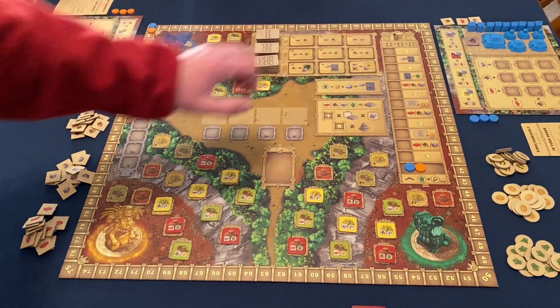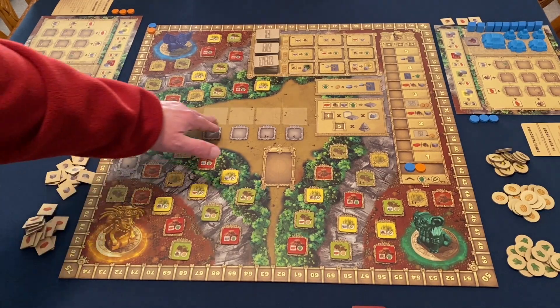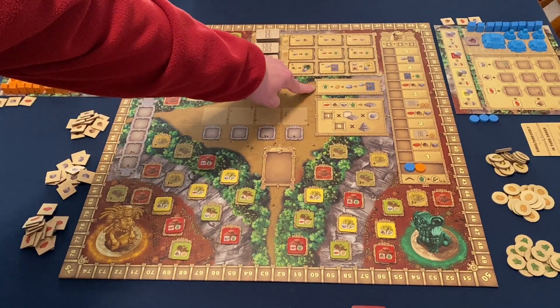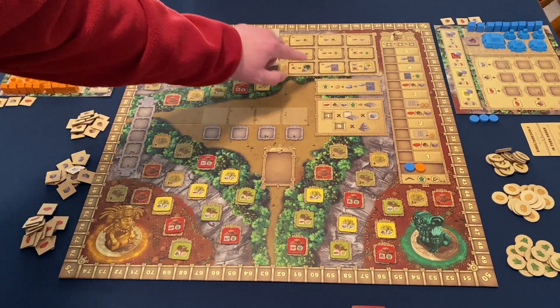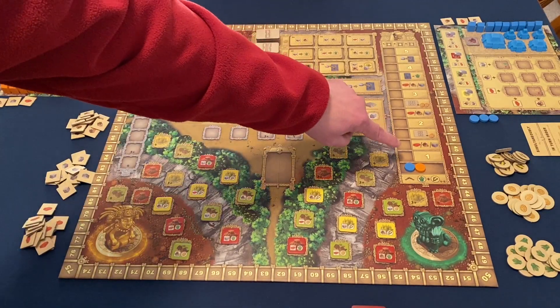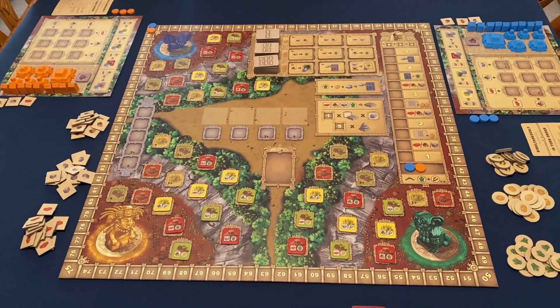This area of the board is what they consider capital actions. This is where we are going to be building our pyramids. It tells us the cost of the pyramid and end-of-game scoring. It also shows the cost to place a disc on a ritual card, our trade tiles, and our sacrifice track over here. I'll be going into more detail on those when I talk about the actual turn.